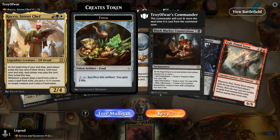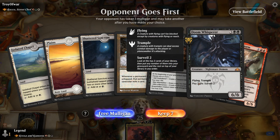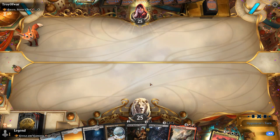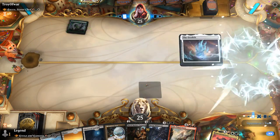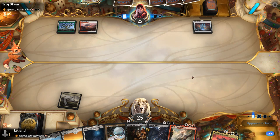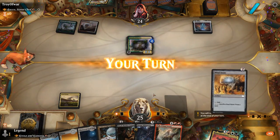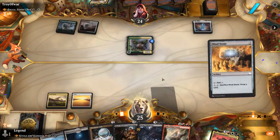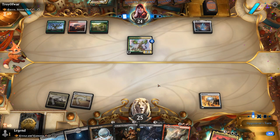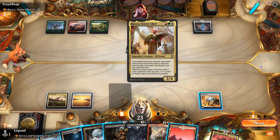Game seven: we're on the draw facing Rocco, Street Chef. We've got a hand featuring Mesmeric Orb into an early Black Market Connections, which can ramp out Doom Whisperer even though both cost us quite a bit of life to enable Kroxa. Worth keeping. Don't have any cheap removal which could be a concern. Get this land in play — Rocco is going to be awkward against us since we'll end up exiling expensive creatures that we cannot cast. Turn-two Mindstone I don't mind, and then next turn go for Connections. Maybe just try to ramp into Etali and ignore Kroxa for a second. Opponent doesn't have the right mana to cast Rocco yet.